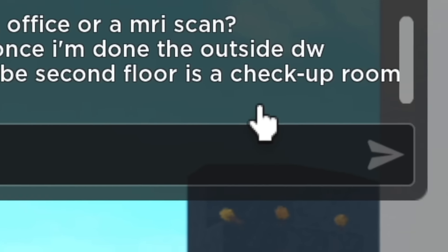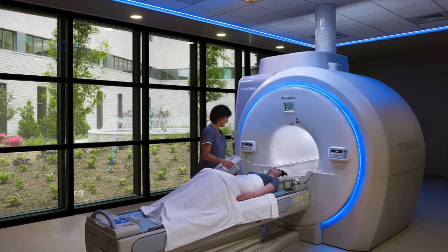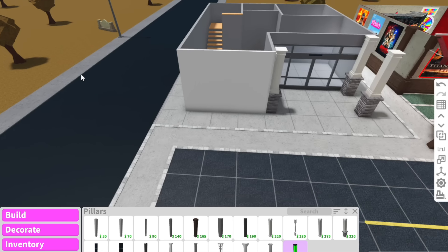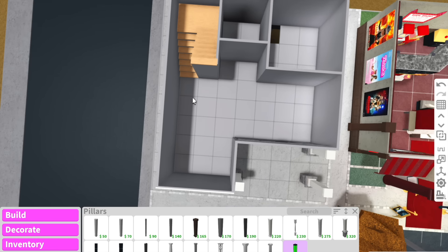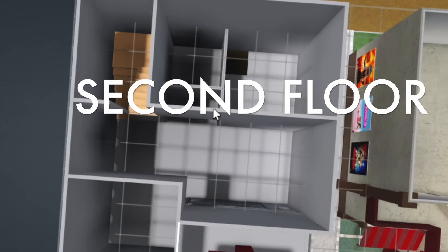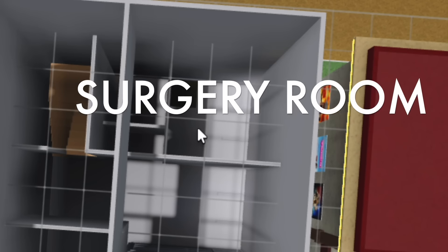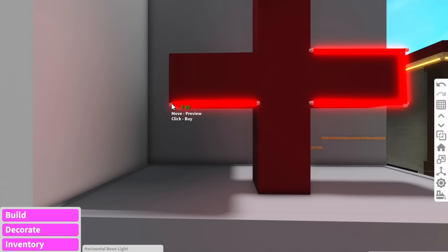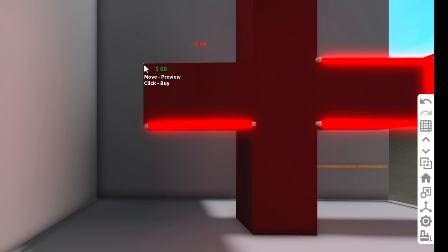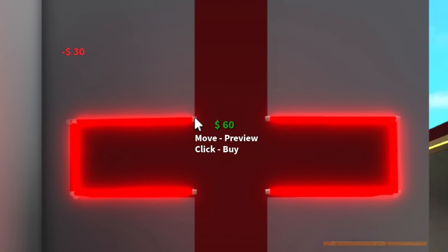Angel said they're thinking maybe the second floor is a checkup room and a surgery room, and then the top floor could be MRI scans and an office. Let's see what Angel's working on so far — downstairs we have the reception and check-in, second floor has a few units including a checkup room, and third floor can have a surgery room and MRI scan. I love how Angel is literally mapping out the inside while I'm just adding pretty LED lights around the hospital.